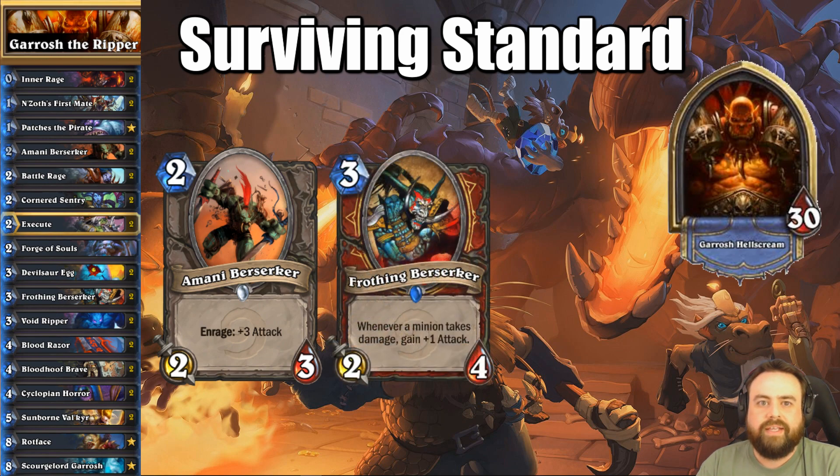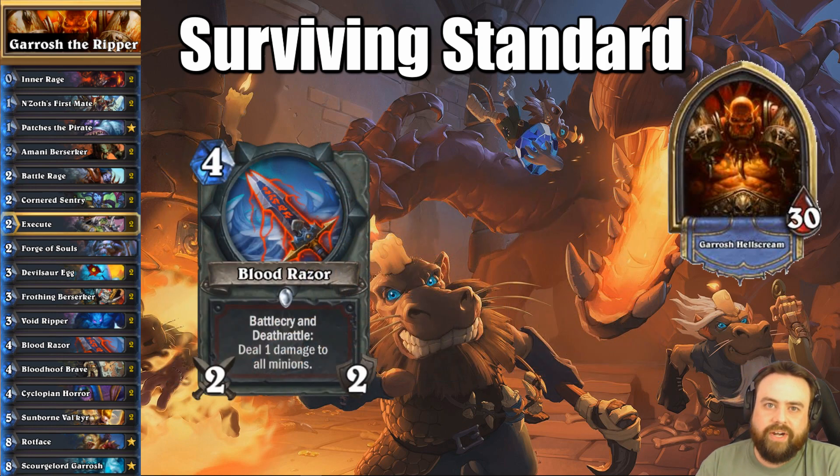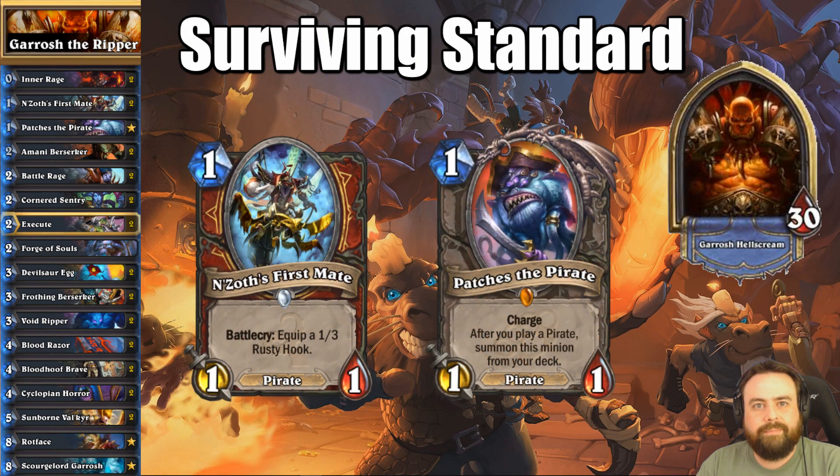If you can turn 2 Berserker, Enrage it, go face with a 7-2, and then flip it on turn 3 with a Void Ripper — that's a pretty cool start. You have a little 2-7 that can get Enraged again and threaten your opponent really well. The Bloodrazor is a very important card — in fact probably the most important card in the Enrage deck, as it has a Whirlwind on both sides. We're going to double down on getting Bloodrazors by including a copy of Forge of Souls, ideally drawing exactly the 2 weapons in the deck — both of the Bloodrazors.